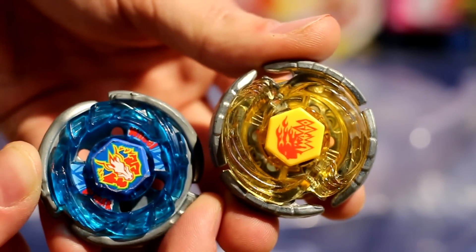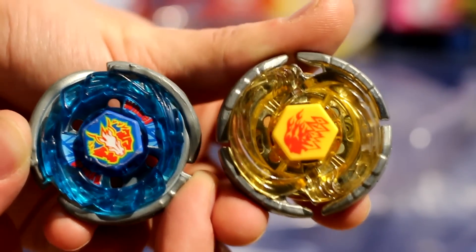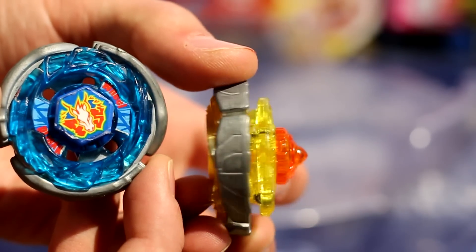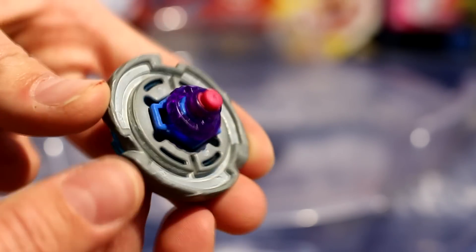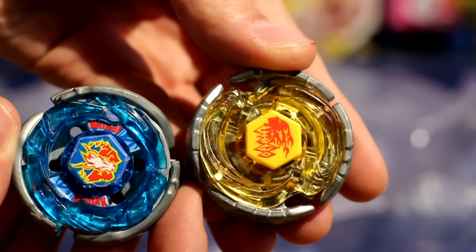Hey guys, 1-2-3-4-Weblight here and welcome back to another episode of MFB Bi-Weekly. This time we have Earth Virgo GB145 Ball Spike vs Storm Pegasus 105 Rubber Flat. So let's get this epic battle started. Let's go!